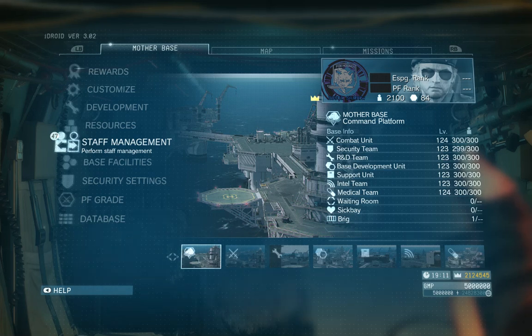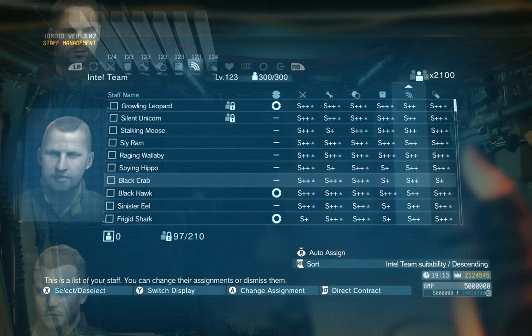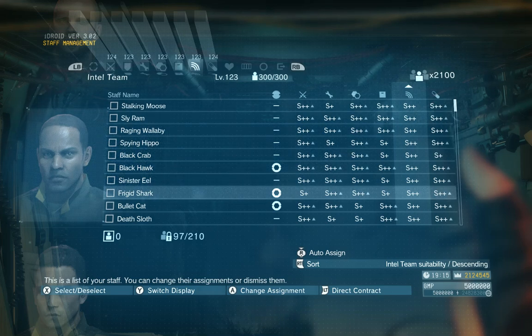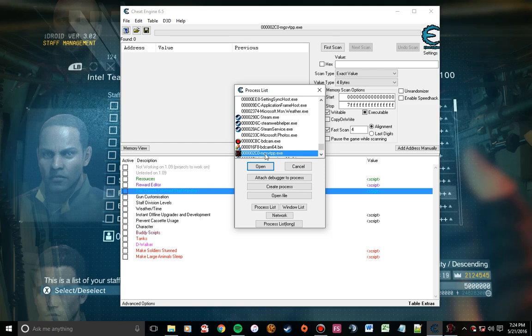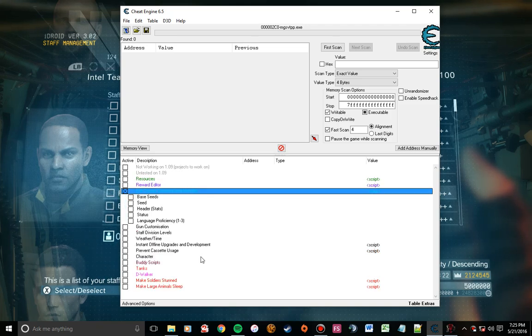So here we go. I'm in Staff Management in my Mother Base tab menu. I'm going to open this up and find a soldier I want to edit — let's take Frigid Shark. I'm going to alt-tab out, open Cheat Engine, and make sure the Metal Gear Solid Phantom Pain executable is selected. Then I'm going to select 'Edit Current Selected Staff Member' in this table.